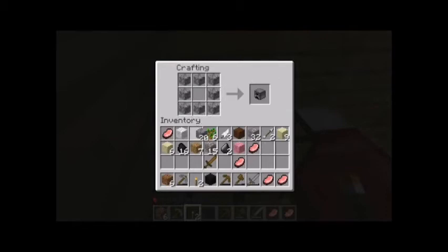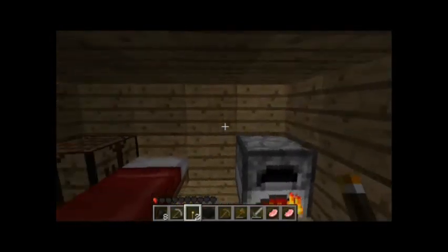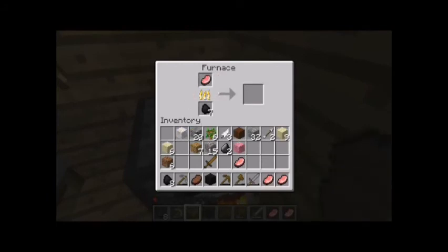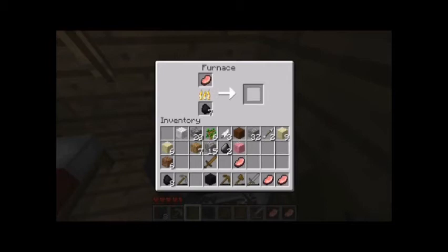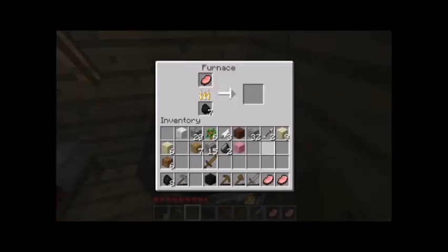I'm trying to make myself a furnace, which I've already shown you how to do — it's a hollow square of stone. I'll put it over here. I think my top priority is cooking pork chop. I'm going to split that stack, and in the meantime I already have two torches so I'll light my house. Now I'm going to cook some food. There we go — now my hearts aren't jiggling at me anymore. I'll eat that much just to be safe.